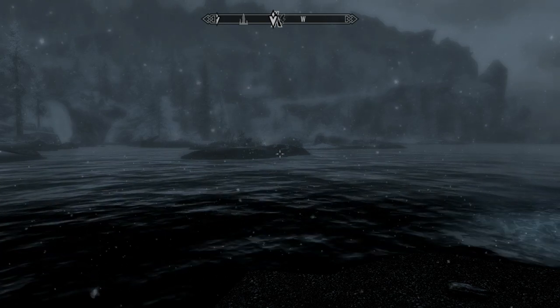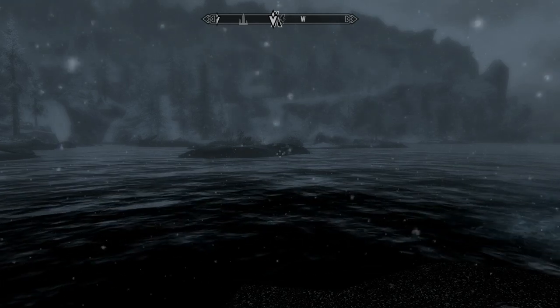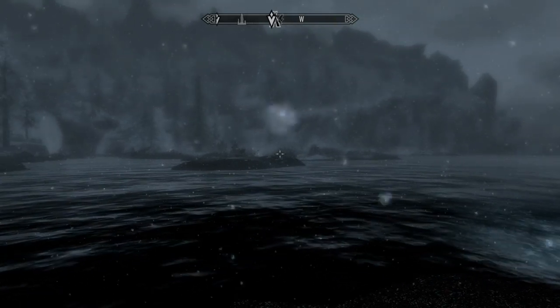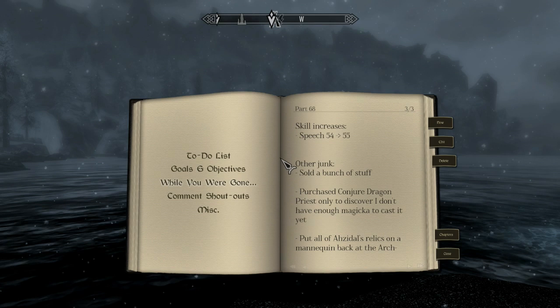Hey, what's going on everybody? This is Barbell, and welcome back to some more Skyrim action! It's about time I finally put out another episode of this, so let's go ahead and get this started. Just open up the old journal here, and I'll give you the 'while you were gone' story. My skill increases: my speech went from level 54 to 55 thanks to me selling a bunch of stuff. I also purchased the Conjured Dragon Priest only to discover I don't have enough magic to cast it yet, as you guys already know if you've been watching my Let's Play.